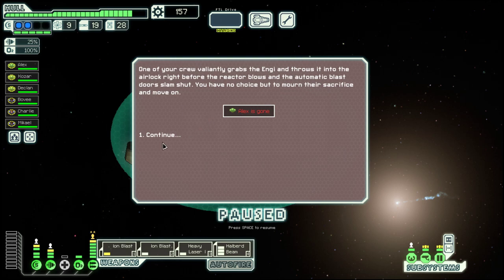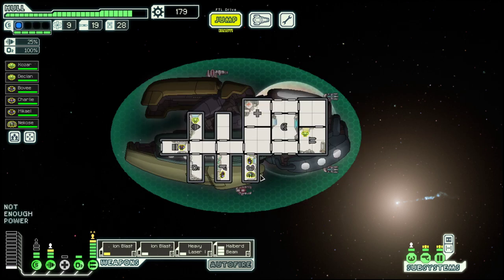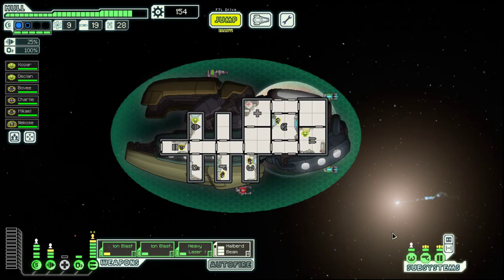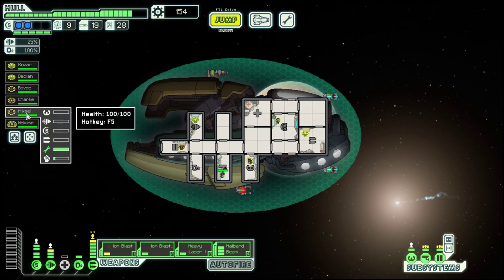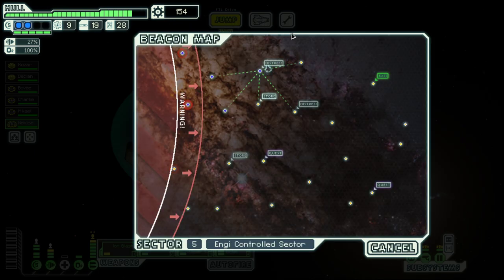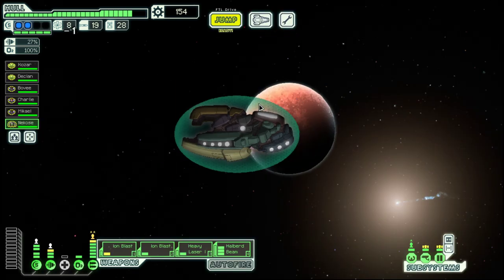Safety engine. Oh no, Alex is gone — and it was our shield engine, which means we need our power bar for our system. But the energy is better trained on piloting, so that gives us a slight advantage. And then let's go to the store.